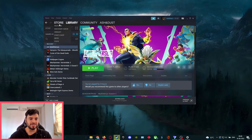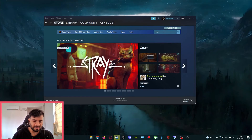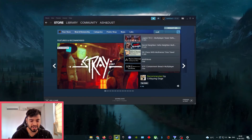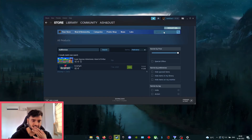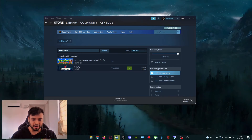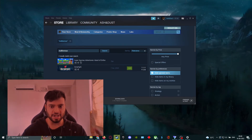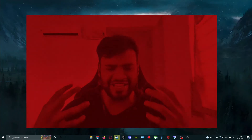Once it was out, you went to the Steam store, searched MultiVersus, hit Enter, and got your heart broken — harder than when your childhood crush had to humiliate you in front of everyone instead of letting you down easy.